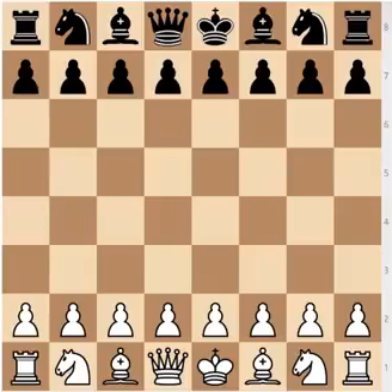Hi everyone, Stjepan here. Today I'll continue the series on the Modern Defense with the Averbach system, which is a very interesting way for White to play against the Modern, because it's very versatile and it often leaves Black on the back foot, not knowing what to do and getting out of the mainline Modern Defense theory. Obviously the line is very similar to the King's Indian Defense, so many positions are going to transpose, and that makes the Averbach system very tricky for Black to face.